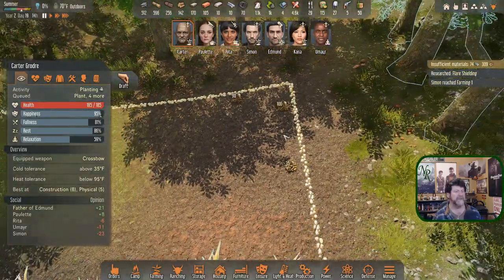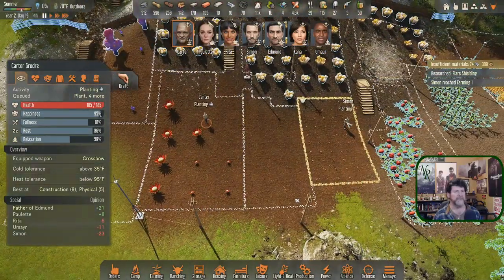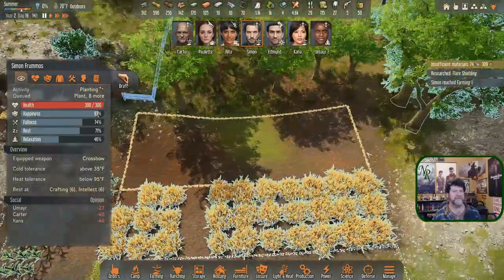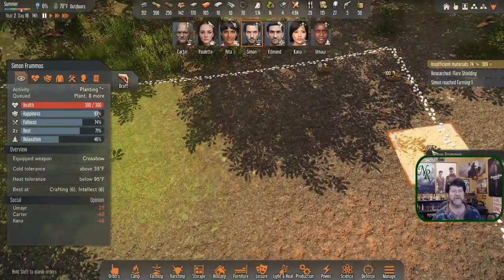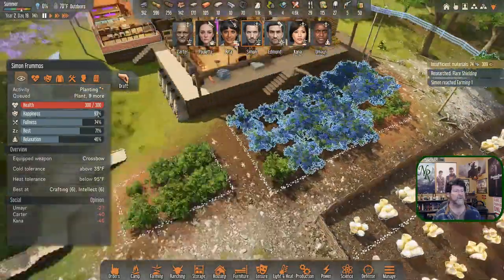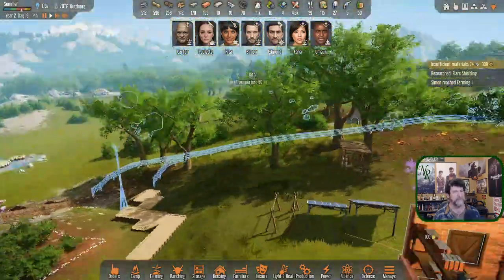We have a lot to pick up out here. That's kind of a Simon job — Simon, when you're done with just this area you could use some relaxation, but you could certainly bring these in on the way. Haul the chew root, and then maybe play some music or read up.